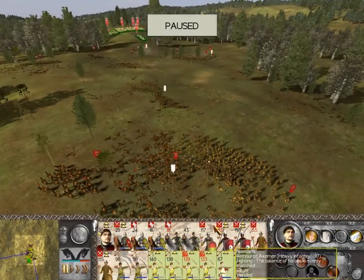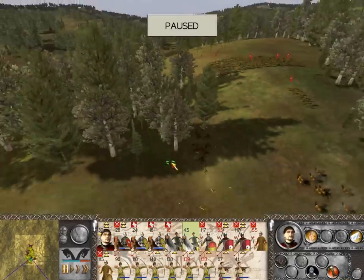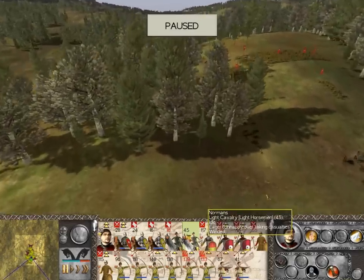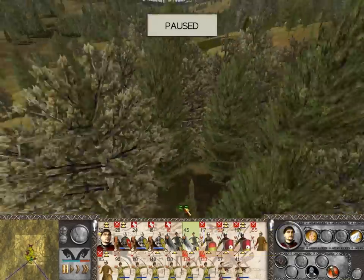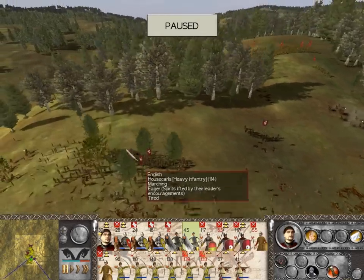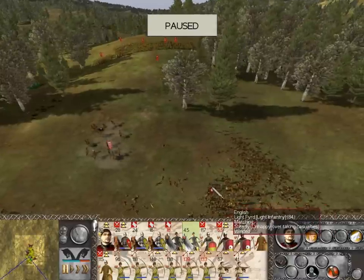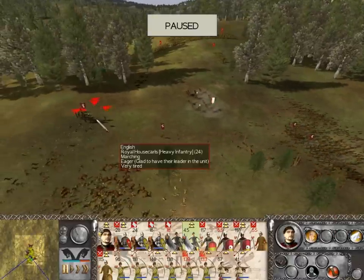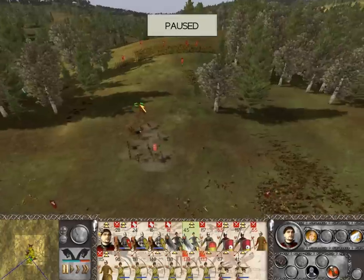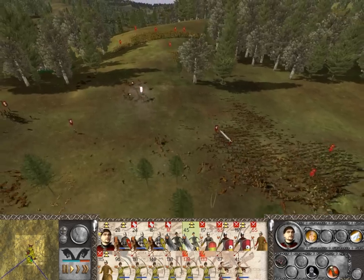Do I have any units that I'm not using at the moment? They're hidden — where are they actually? There they are. They're in the woods. I'll have them charge against these Royal Hell Skulls here while these guys attack them from behind.